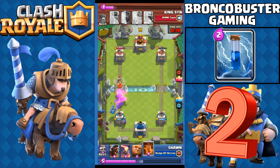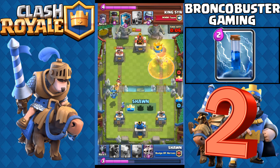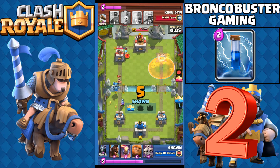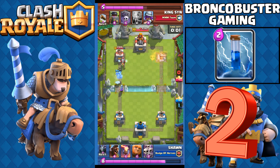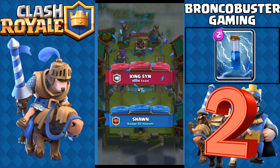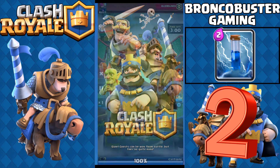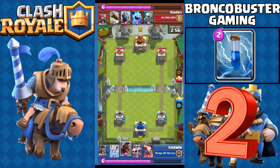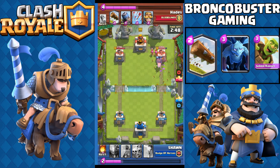Number two is Zap. Though Zap received two significant nerfs across two updates, it is still a very good card and appears in almost 80 percent of players' decks. That's why Zap is still in the top three and is just ruling the ladder.